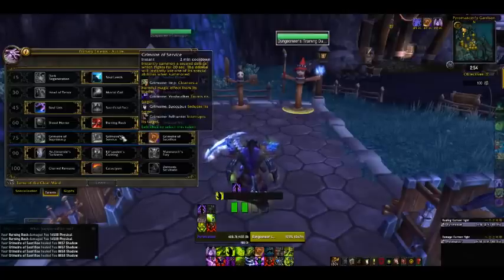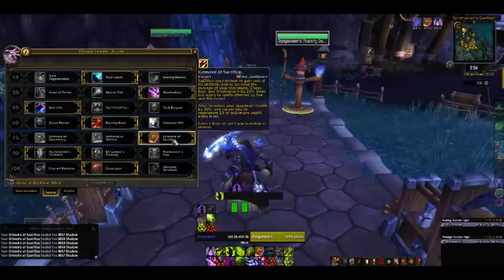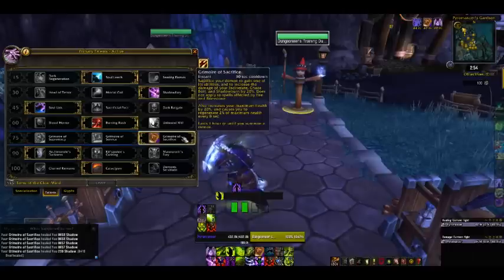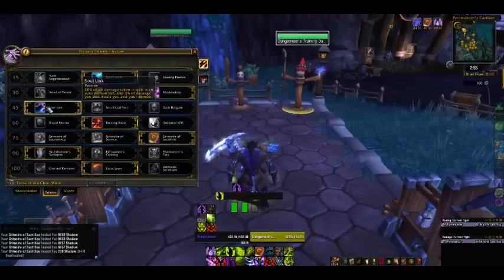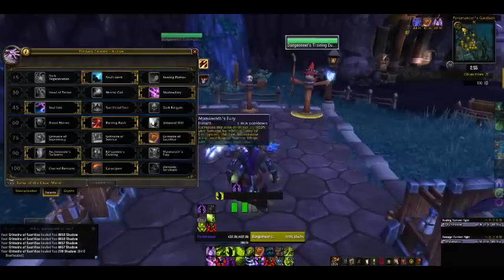Grimoire of Service is getting a buff in 6.1 which drops tomorrow. Personally, I've never really liked Service — it's just an extra button to use. Grimoire of Sacrifice is probably going to be the way to go in 6.1 because it sacrifices your demon to gain one of its abilities and increases the damage of your Incinerate, Chaos Bolt, and Shadowburn by 20% — this does not apply to spells affected by Fire and Brimstone. It also increases your maximum health by 20% and causes you to regenerate 2% of maximum health every 8 seconds. This is getting buffed another 5% tomorrow in 6.1, so it'll increase damage by 25%. Used in conjunction with Soul Link, it will grant you 20% more health since you don't have a pet — giving Destruction Warlocks a very high health pool.